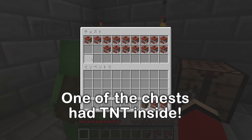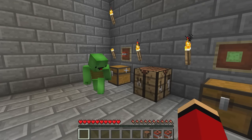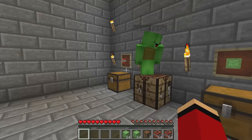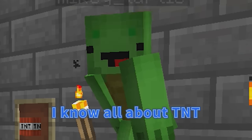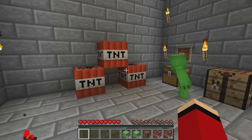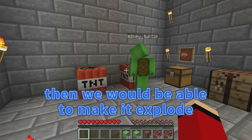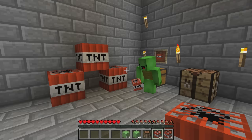Whoa, TNT! We can use it to break out of here! There's also slime. JJ, we can't just break out of here using only slime and TNT! I know all about TNT — it just won't work! When I hit it, nothing happens! If only there was some flint lying around, then we'd be able to make it explode. We'd also need to have the right resources to create a redstone signal.